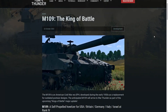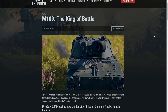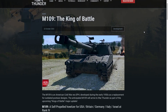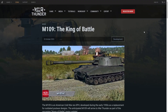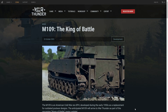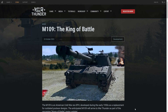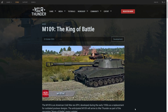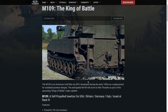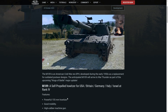Hello everybody, welcome back to another War Thunder dev blog. Today it's on the M109 artillery — this thing is coming in the upcoming update, it is everywhere. The M109 is an American Cold War era self-propelled howitzer developed during the early 1950s as a replacement for outdated post-war designs. It will arrive in War Thunder as part of the upcoming Kings of Battle major update.